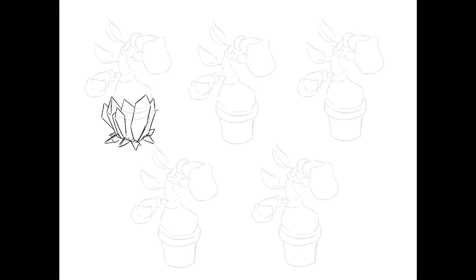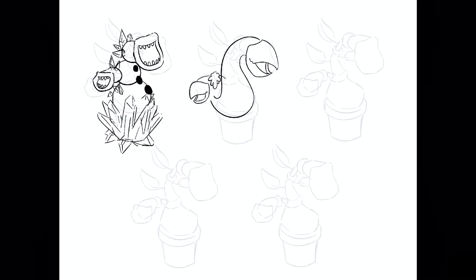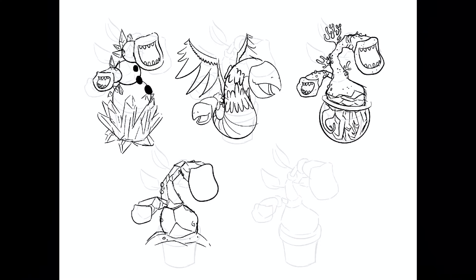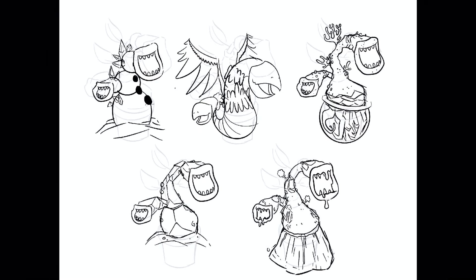My philosophy for turning these single element monsters into other single element monsters is that they've got to have one feature that sort of remains the same but is customized depending on what element it goes through. So in the example of the Pot Belly, we'd be looking at the pots and changing that up depending on what element it is.